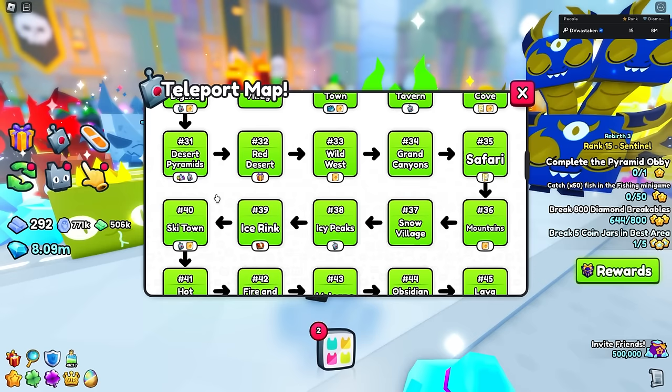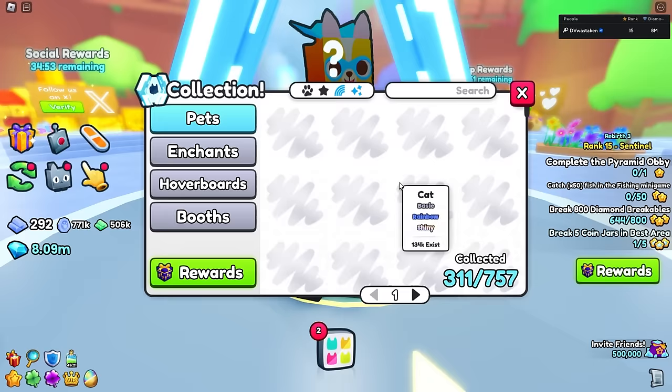Just keep grinding if you haven't reached 500 million tokens yet. The diamond rods are obtained through your index rewards. If you want to maximize your chances and get the diamond rod, go to rewards and reset the server for random rewards until you get them. They cost around 3,600 and 80 tokens for the diamond fishing rod. You can also get a diamond shovel the same way.